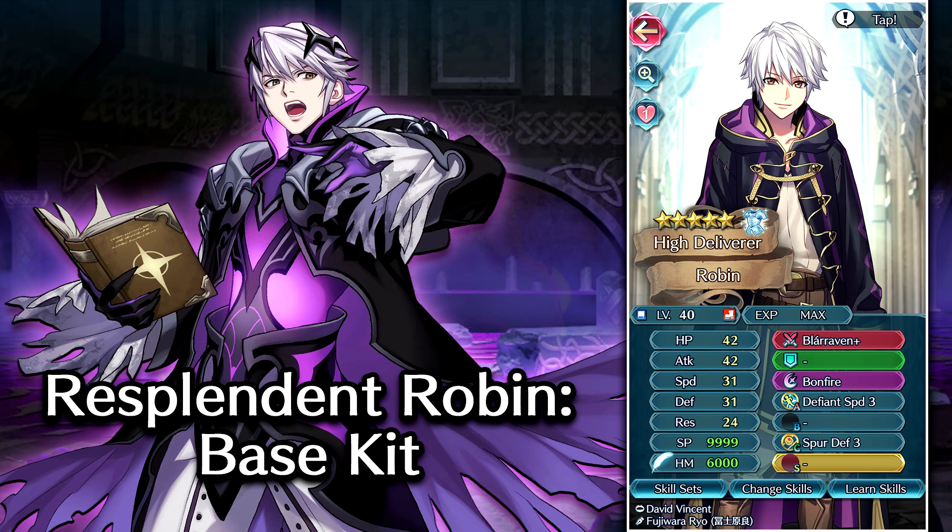These Defiant skills — once you fall below a certain HP threshold, I believe it's 50% — your unit is going to gain a hard buff of plus 7 to whatever stat it's saying. For Defiant Speed, you'd be gaining plus 7 to speed, which is really dumb. I don't see why they didn't make it a drive-type effect where it's an in-combat buff as opposed to an active blue buff, because that means it's just going to override whatever blue buffs you've already gotten, like from Speed Tactic or Attack Tactic.